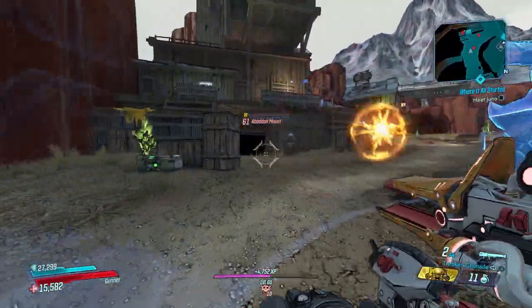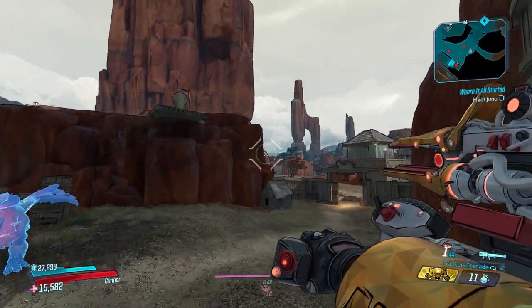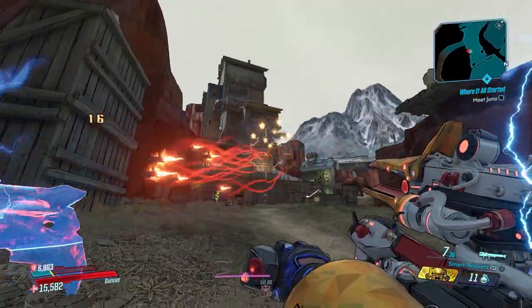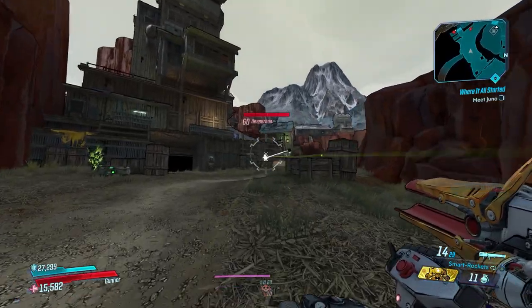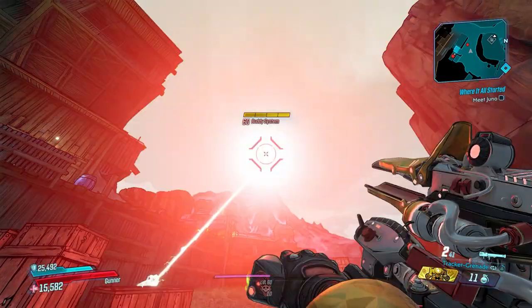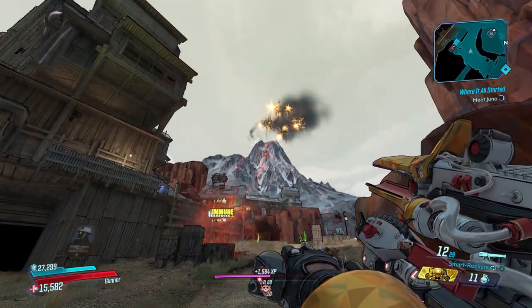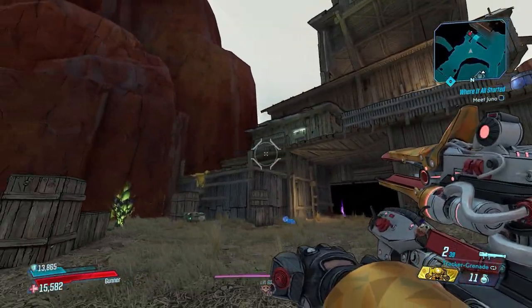With this being an Atlas weapon, you can switch to a tracker grenade, stick that on an enemy, and then shoot smart rockets over them. As you can see, even though he was right beside me, the rocket came back and hit him. We'll stick a tracker on the buddy system, switch to smart rockets, and as you see it doesn't matter where you shoot — they're going to track the target down.